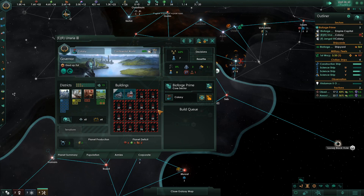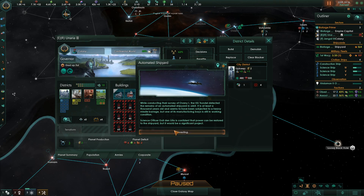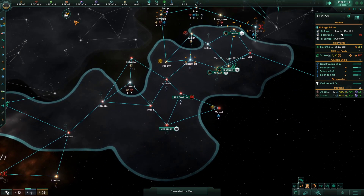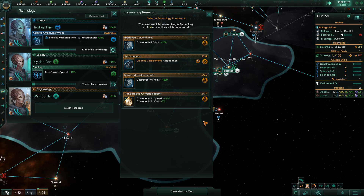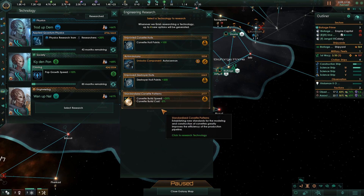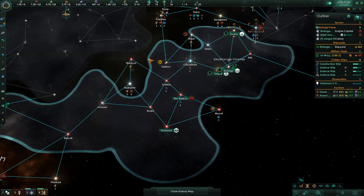This Bioforge Supremacy person needs a job — they always need one. Cities provide clerks, and clerk jobs are always good. I know what I was talking about: destroyers. Corvette hull, hit points, auto cannons, destroyer corvettes, build speed, cost — all these, every single one of them. Fantastic. I'm going to grab the speed.